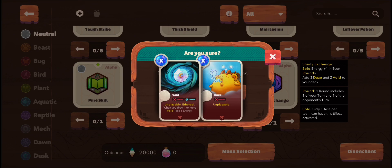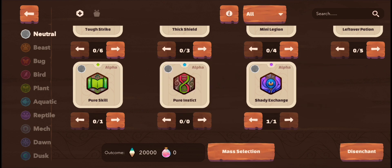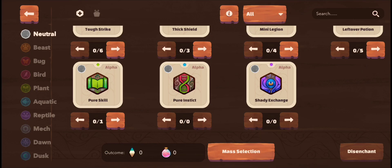I will use those 20,000 moon shards to craft myself another set of runes and charms — a new set which I will get after I disenchant Shady Exchange. There are my 20,000 moon shards, and now let's think of our crafting recipe using this 20,000 moon shards.